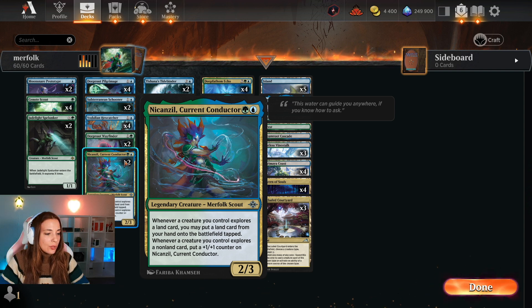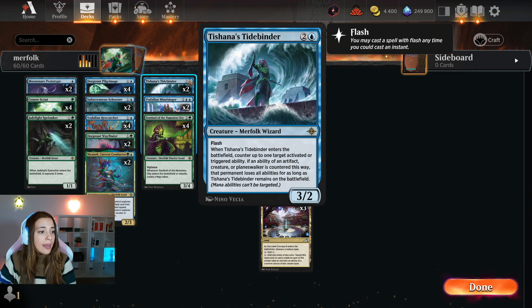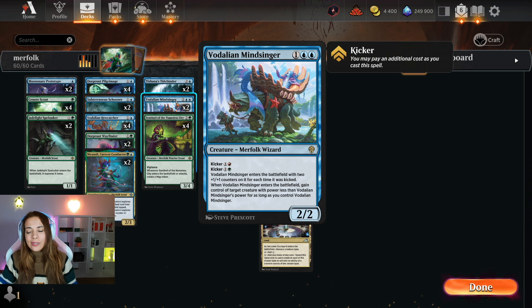We also have two Deeproot Wayfinders to surveil us into lands and ramp a bit. We have two Anikansil, a 2-mana 2/3 — whenever a creature explores, if it's a land you may put it onto the battlefield tapped, or if not a land you put a +1/+1 on these. We have two Tishana's Tide Binder, a 3-mana 3/2 flash that counters a target activated or triggered ability on entry, and if it was an artifact, creature, or planeswalker ability, that permanent loses all abilities while this is on the battlefield. We also have two Valdoran, a 3-mana 2/2 you can kick to enter with more counters and steal a creature with less power — not until end of turn, but until they remove Valdoran, which is even better.